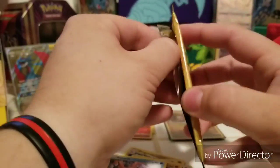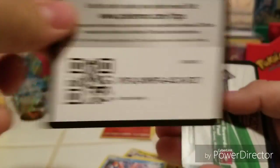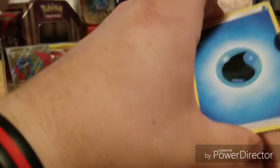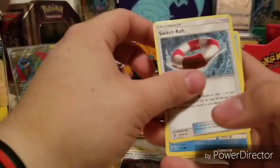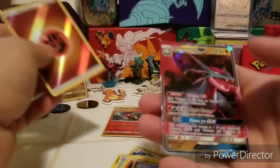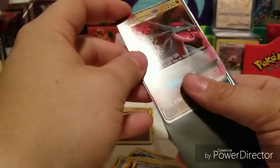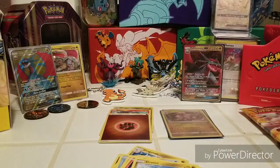Riding along into pack number three: Energy, Heatmor, Whirlipede, Volcanion, Swift, Salandit, Bagon, Totodile, Dratini, Reverse Energy, and a Salamence GX Ultra Rare card! Slide him on into the sleeve and set him right back in.